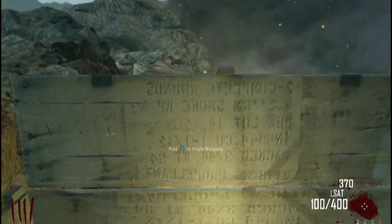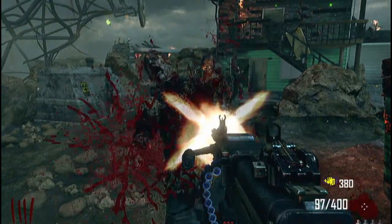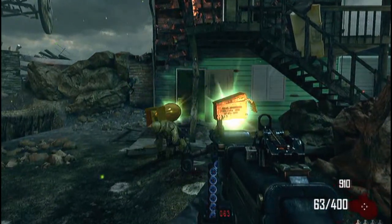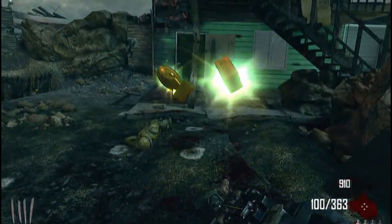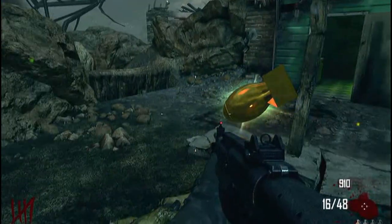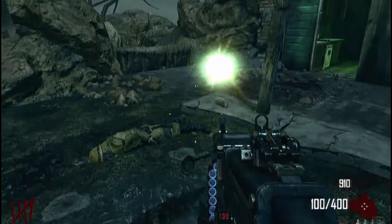I want to get rid of the M14 since it's not going to help me anymore, so I pick up a light machine gun. If you ever get crowded by a whole bunch of zombies, just perform a zombie train — very simple, all you need is a light machine gun. Once you see a max ammo — which you don't get a lot of in this map — reload all your weapons first, then go pick it up.